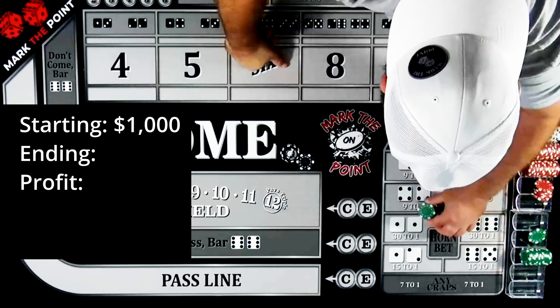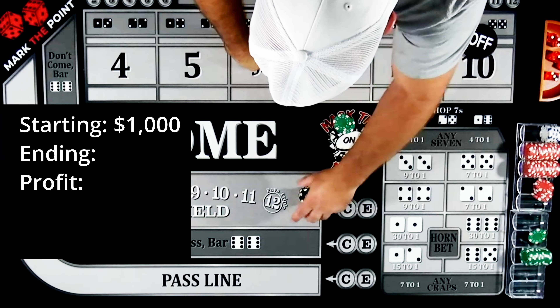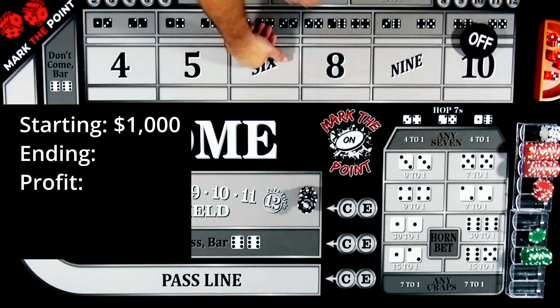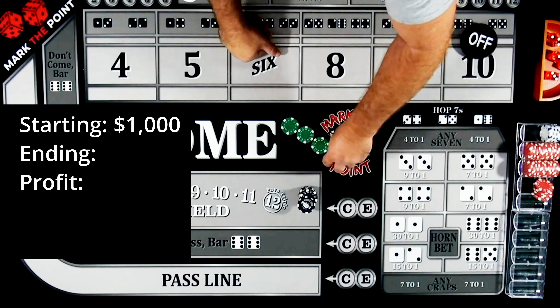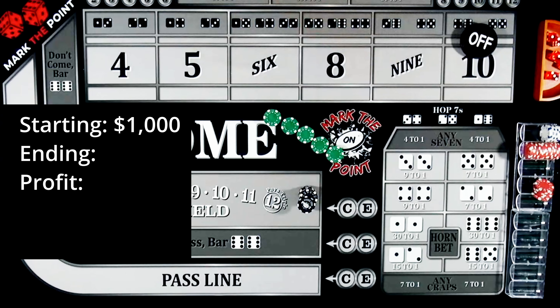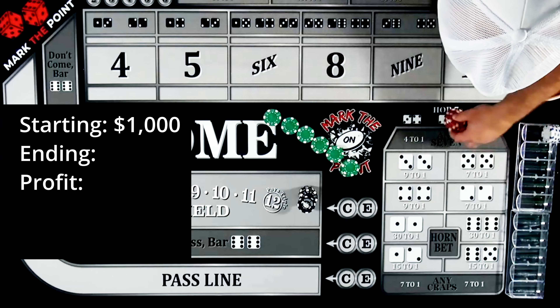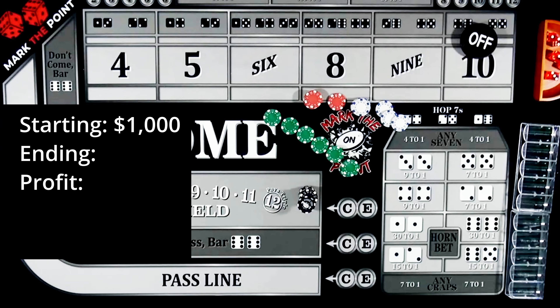We started with $1,000. Looking at just black chips — almost a thousand dollars just in blacks. That's our initial bankroll; everything else is profit. Counting the profit: $400... $500 with the greens... $600... $625, $630, $635, $638. Guys, you could not have asked for a better scenario — that's over 50% profit on that monster roll!